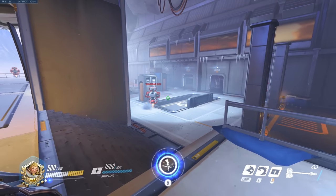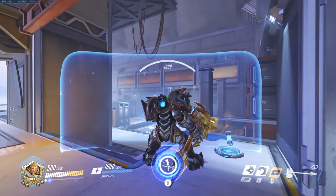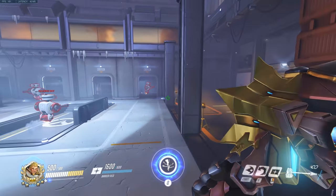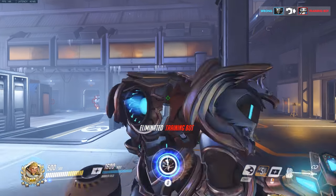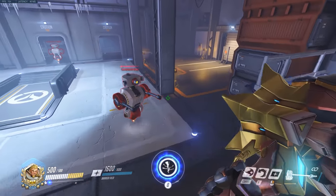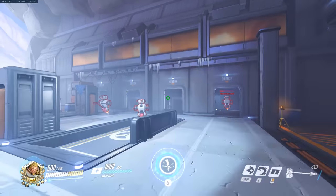A must-know shield mechanic is that you can cancel your hammer swing animation with shield at any point during the animation — you can cancel it in the middle, at the end, whenever you want to put your shield up. However, you cannot do the same with Fire Strike — you have to wait the entire animation. This is going to be critically important for blocking Earth Shatters. Fire Strike does more damage, but hammer is a better ability to spam because you can always bring your shield back up.